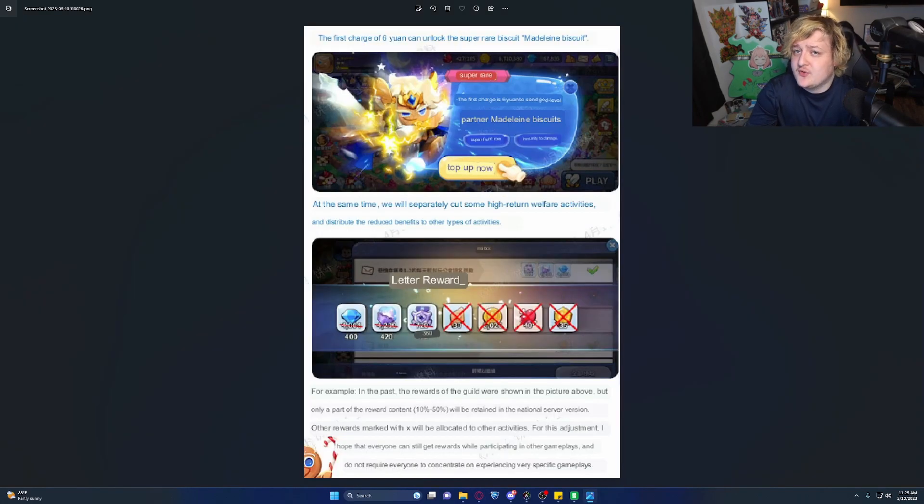This one is also pretty bad if it actually means what it says in the translation. Judging from this picture, they're going to be reducing the rewards you can get from guild. What this reads is: in the past the rewards from the guild are shown in the picture above, but only 10 to 50% of the reward content will be retained in the national version — other rewards marked with an X will be allocated to other activities. So instead of getting 4,000 gems per week from guild, you're getting 400 gems per week. This just makes guild irrelevant. You're getting a single pull per week off guild.